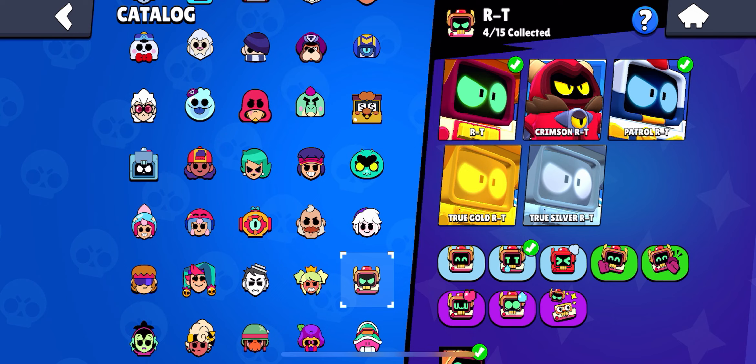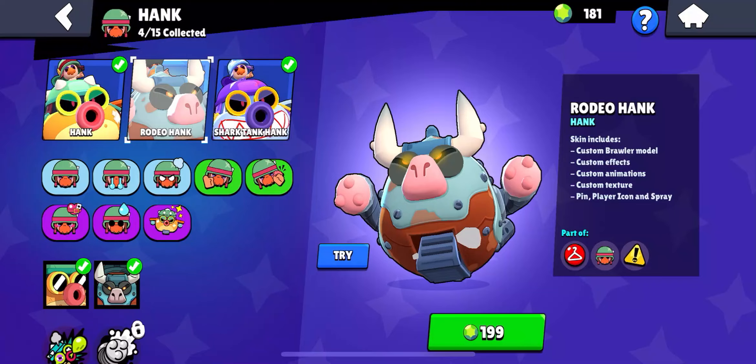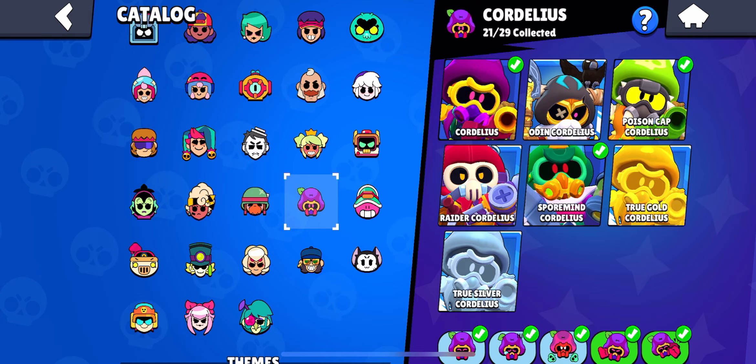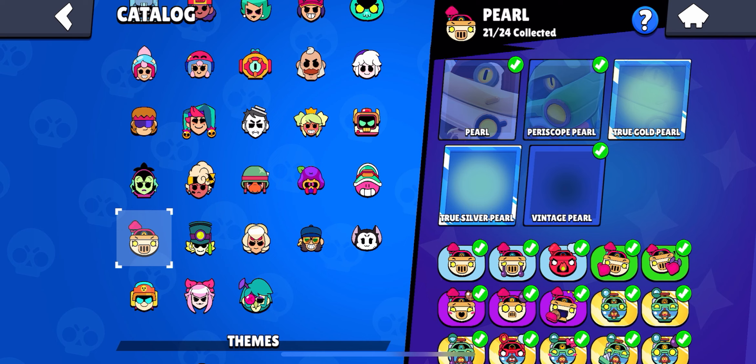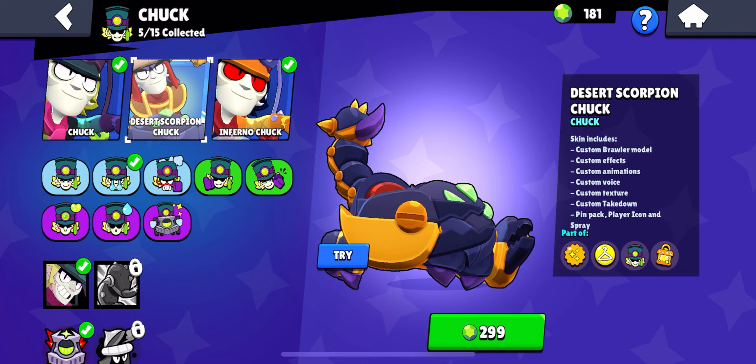Next we have R-T — Crimson R-T is obviously the best R-T skin. Next we have Willow — Scorpion Willow, everyone kind of knows this. Next we have Maisie — I don't think Maisie has a really good skin but if I had to pick one it would definitely be Marauder Maisie. Obviously Radio Hank — I don't think I even have to explain this one. Next we have Cordelius — the best skin is Odin Cordelius for sure. Next is Doug — True Gold Doug is definitely the best Doug skin. Next is Pearl — True Gold Pearl is the best Pearl skin.